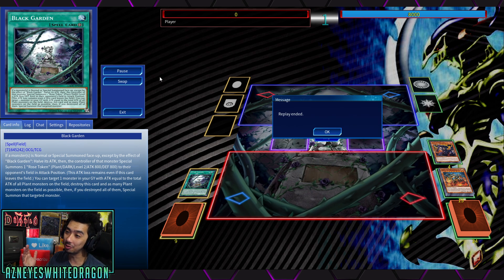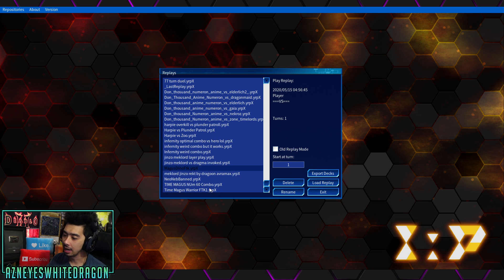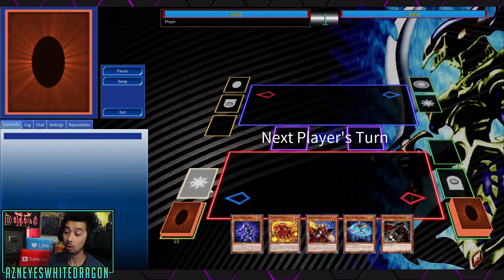So we called Heads, it landed on Tails — FTK'd ourselves. There we go. There's Time Magus FTK on ourselves. But like I said, there are multiple ways to play this deck, and I'm going to show you guys what I would consider probably one of the better versions. There are lots of different ways, again, to pull off this FTK.